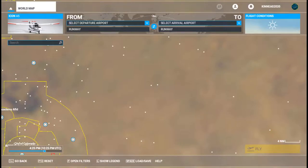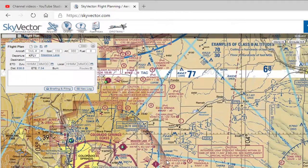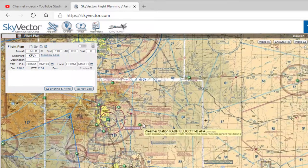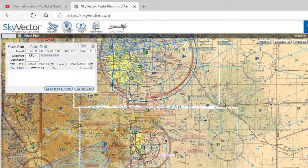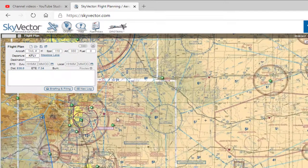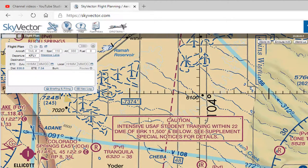I really recommend looking at skyvector.com. Some things we can see here that make our life a little bit easier — we can clearly see the airspaces now. Here's the Colorado Springs airspace, here's Denver airspace, and there's really nothing right here. There are these little areas that are in red — caution, intensive student training. That's us; this is for the United States Air Force: intensive USAF student training within 22 DME of BRK at 11,500 feet and below.